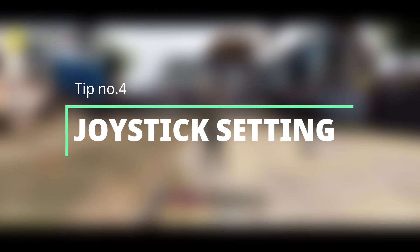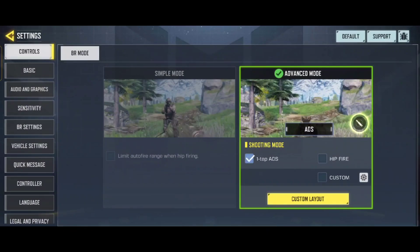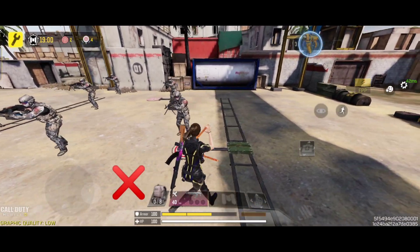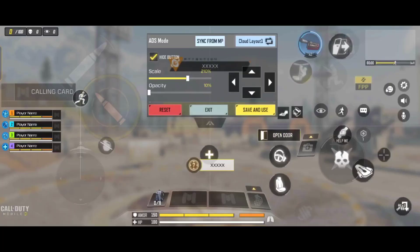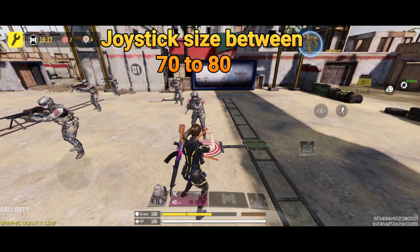Tip number four: Joystick size. If you use a big joystick it takes more time to move left to right, and during sprinting it will definitely affect your gameplay. Set the joystick to small. A small joystick helps you make fast left-right movements and also helps with other movements, improving your overall gameplay.